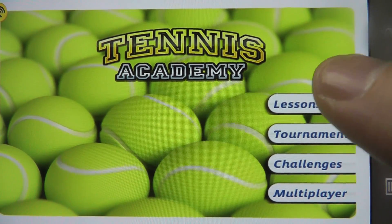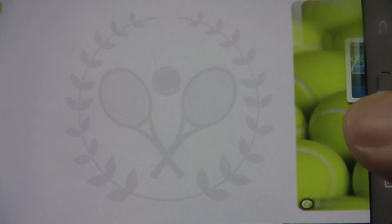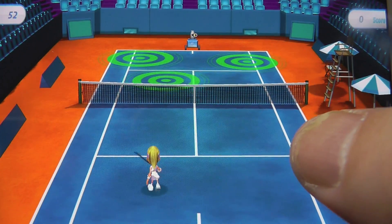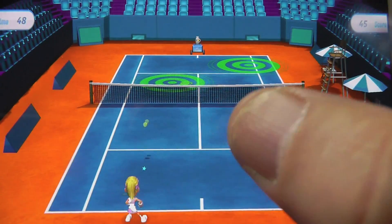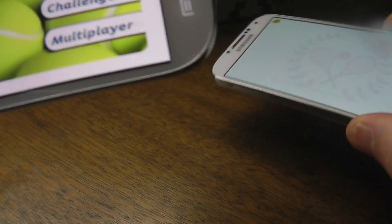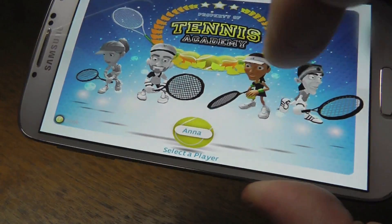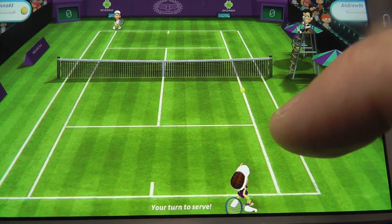Then we have Tennis Academy. First, you have lessons, which is basically a tutorial system. Then you have tournaments with AI, and then you have challenges. The first one basically teaches you how to play the game itself — you're just trying to hit the tennis ball into the little circles on the screen, and then there's another one where you hit tennis balls at aliens. What really shines about Tennis Academy, though, is the multiplayer. Basically, you just get two devices, click on multiplayer, the other one clicks on multiplayer, then you're going to pick whatever character you want to use, and then you are done. Both devices are connected and you can start playing. Tennis Academy is really a fun game, and whenever it's available on the Play Store you should definitely check it out.